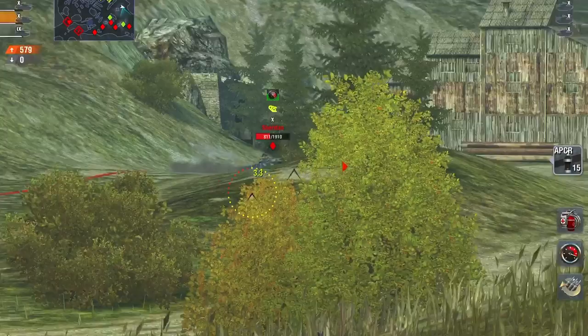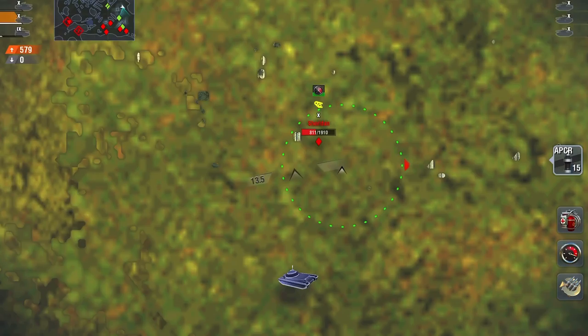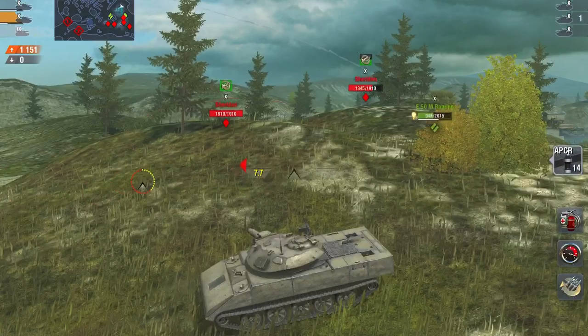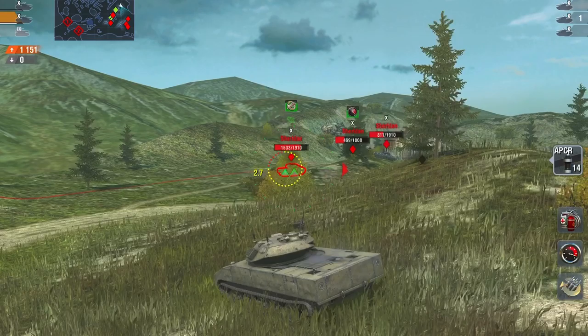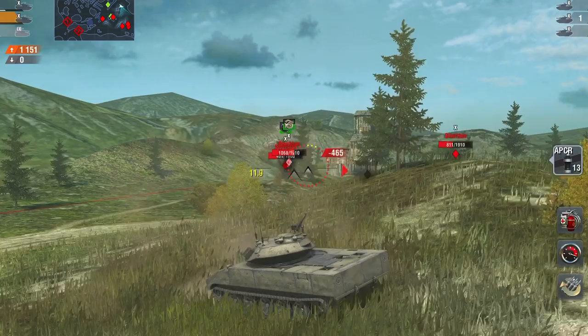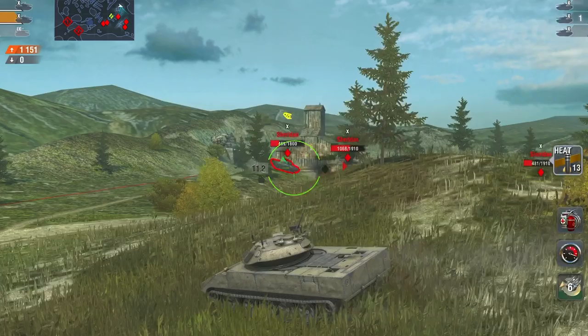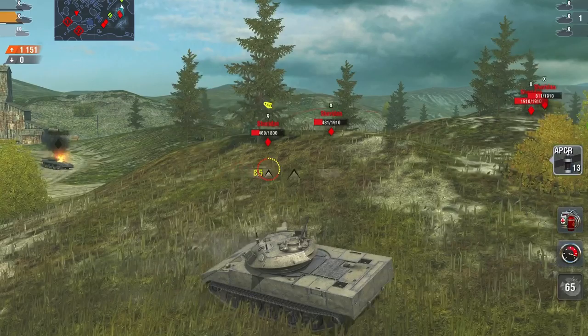The penetration for the HEAT guided missiles is insanely high — it's 340 penetration, which goes through almost anything apart from the front of the heaviest tanks like an E3. You can go through the lower plate no problem. Because there's no reticle for this tank since it's guided, you always hit where you're aiming, so RNG doesn't factor in — unless you use APCR. Looking at a Maus, you can just go through the lower plate or through the cheeks.